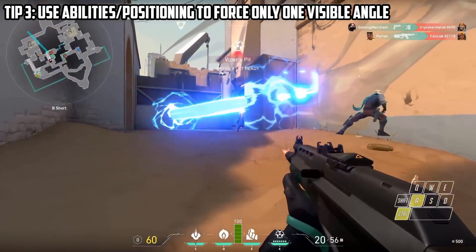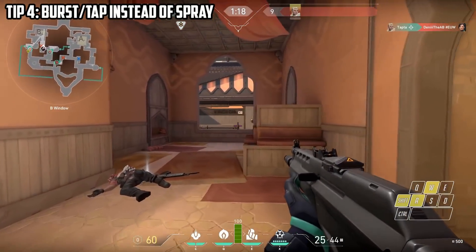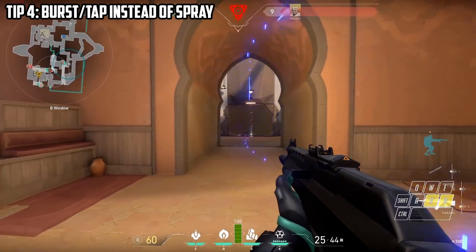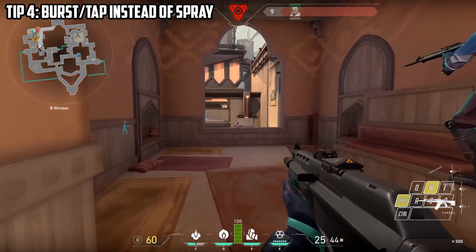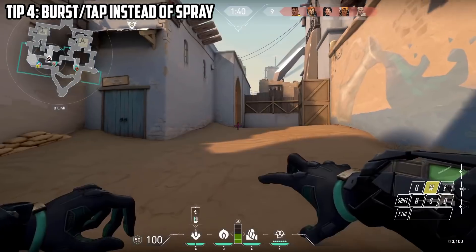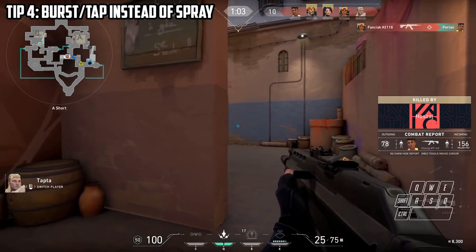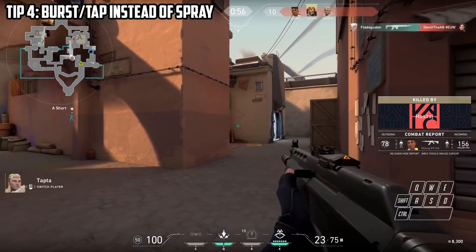Never go into a fight where you're peaking a ton of angles at once — there's no way you're going to win that. Another thing unique to Valorant is recoil control. You can learn the recoil in Valorant, but there seems to be some randomness to it. I understand you have to stay very still otherwise you get bloom — I play Counter-Strike a lot so I get that concept — but the recoil seems a little random. I would highly recommend learning to tap or burst about five or six shots and then let your recoil reset, because after that it gets all kinds of wacky. Learn to burst instead in this game.